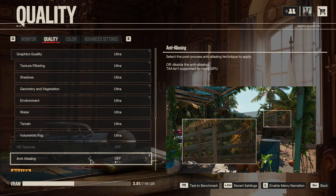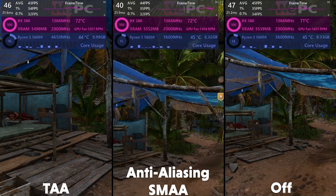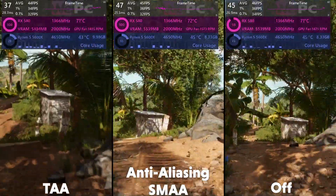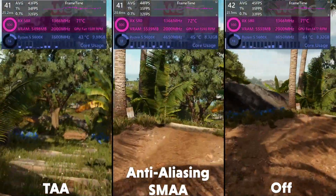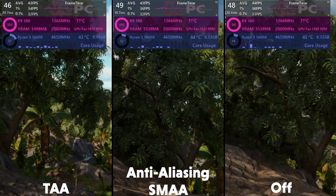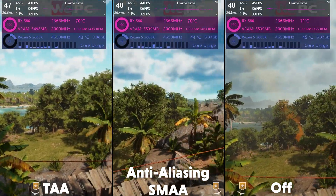Next up is anti-aliasing, which offers three options: TAA, SMAA, and Off. The option is there to smooth edges via different methods. TAA merges multiple frames, past and present, to create better smoothness but at a bigger performance penalty. SMAA enhances detection of patterns and diagonals to smooth them via a blending of close pixels. With not much framerate difference between options, I would recommend just leaving this on TAA.